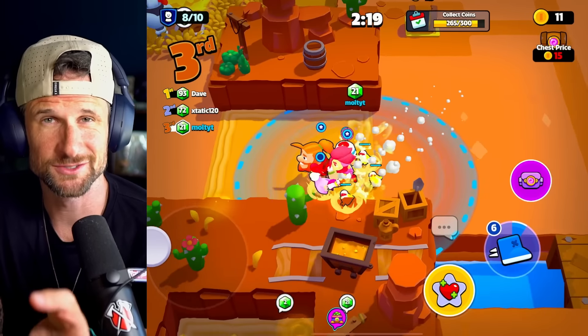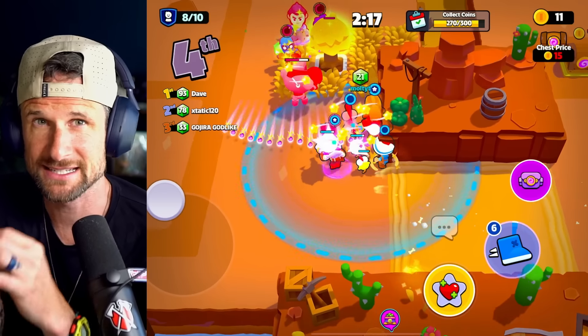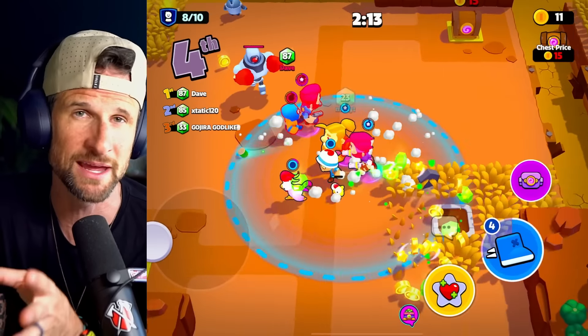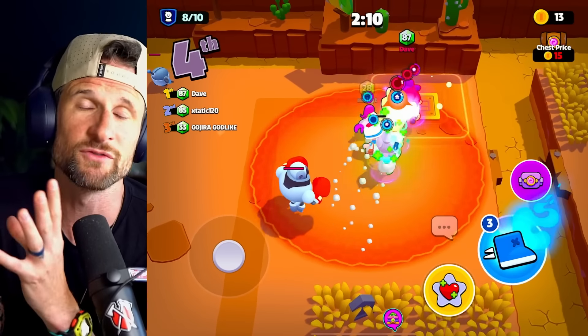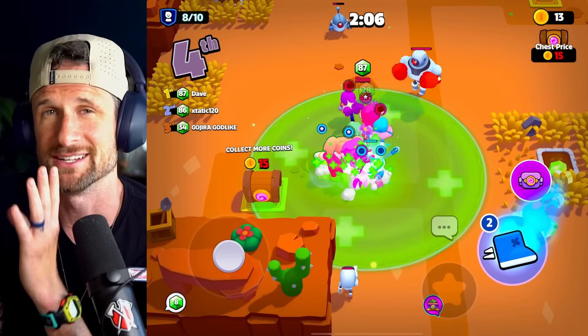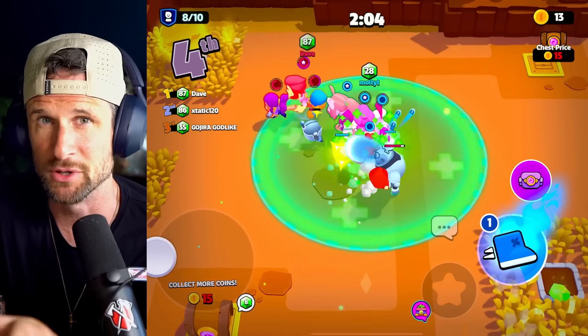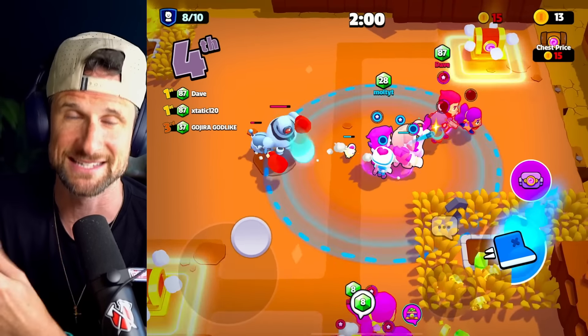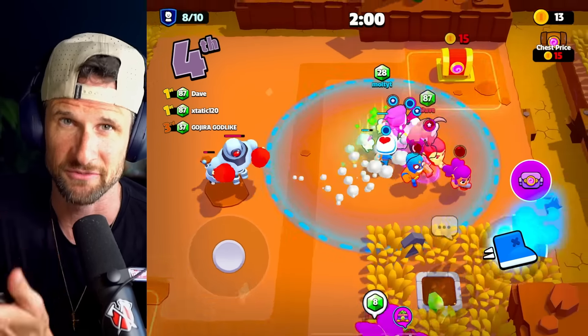The third tip also deals with the boost or sprint. If you didn't know, when you're fighting and you hold down the boost, it will make you attack faster in place. So if you're going up to somebody and you really want to take them out, use that boost while standing still because that will make you attack faster, therefore dealing more damage.